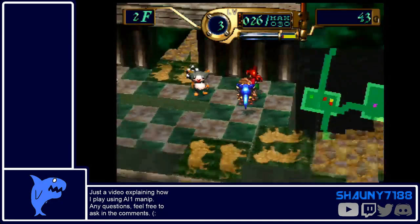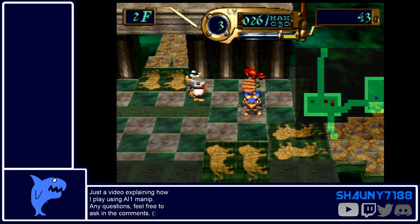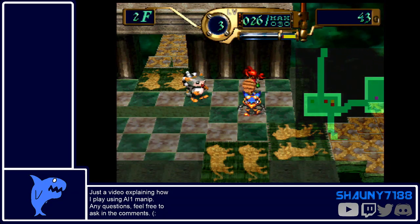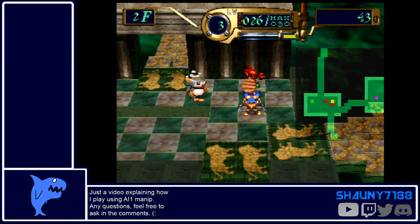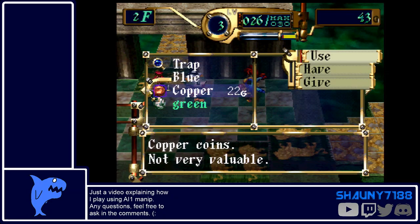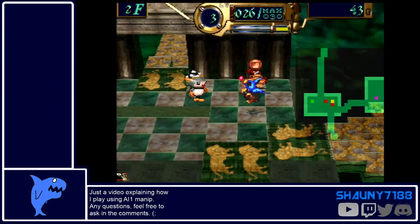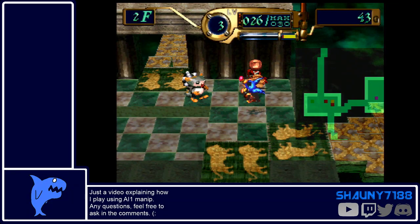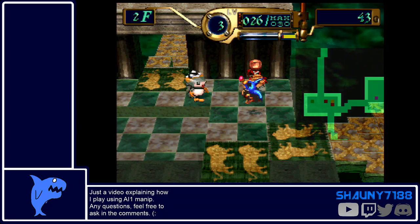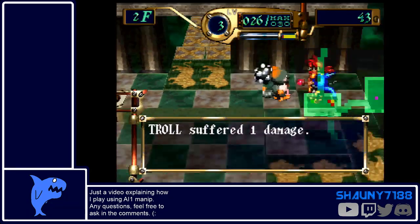This is the other thing people don't really understand. The reason I picked up that copper earlier is to showcase this — if I set his AI to 1, theoretically if I were to throw this at the Troll, the Troll should be attacked. But unfortunately that's not what's going to happen.